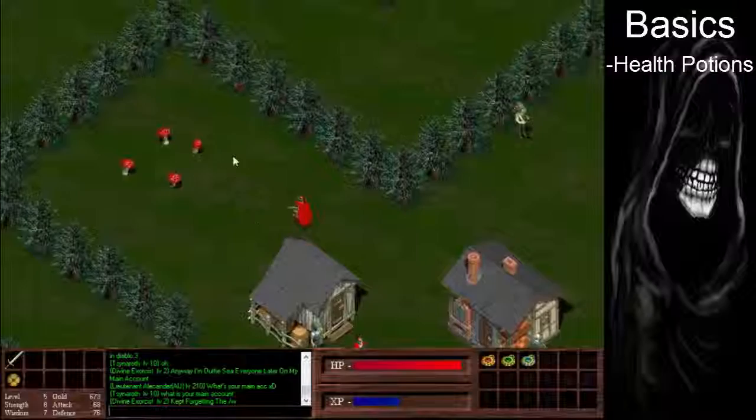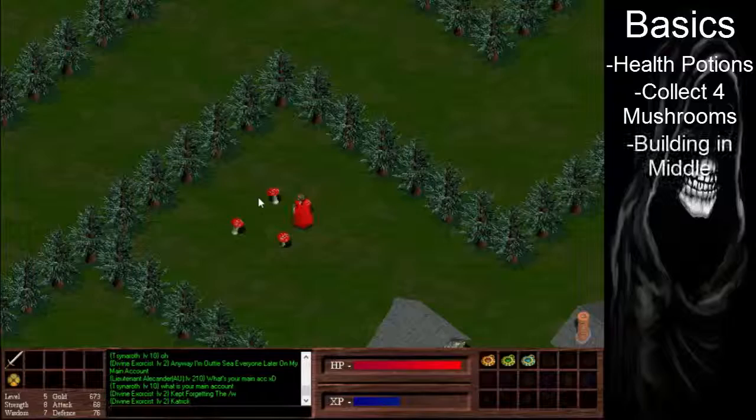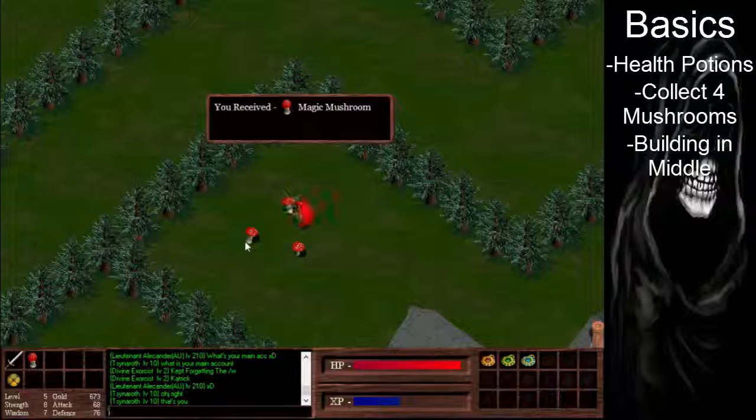Now we're at the forest. What you can do in here is make health potions by collecting four mushrooms. If you walk up to them, you'll attack them as if they're an enemy. When you collect four of them, you can go to the building in the middle and make a health potion, which will give you a bit of XP and, more importantly, a health potion which you can use to heal yourself.